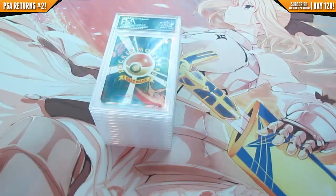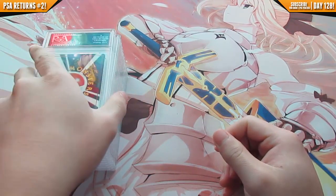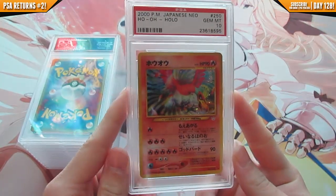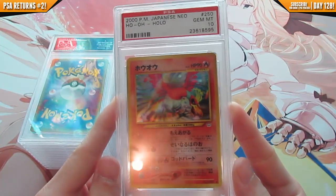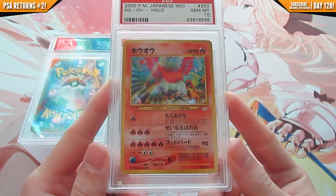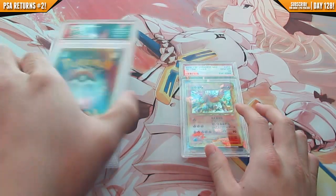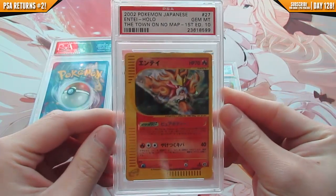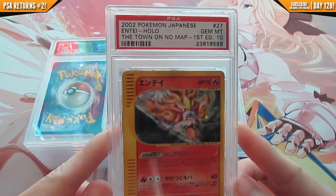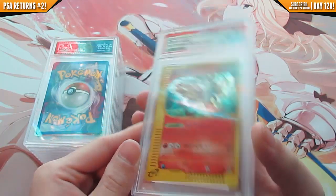I sent off 13 cards — let's start from the top. The first card of this return is a Ho-Oh from Neo Revelation, gem mint 10. I pulled this card myself — such an awesome card. The first edition English one is worth quite a bit, and I'm pretty sure this one's worth some too. The second card is from Aquapolis, gem mint 10, and this is the Japanese first edition version — the equivalent name is Town on No Map. I bought this from Star Card Collector for like three bucks.